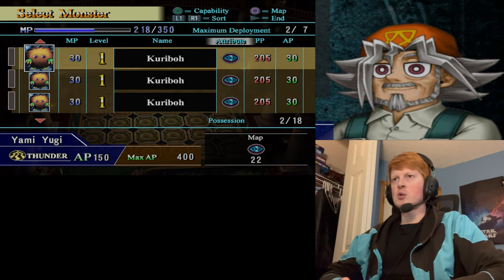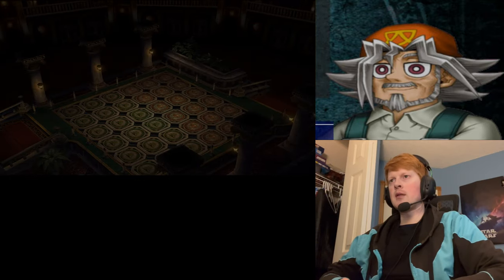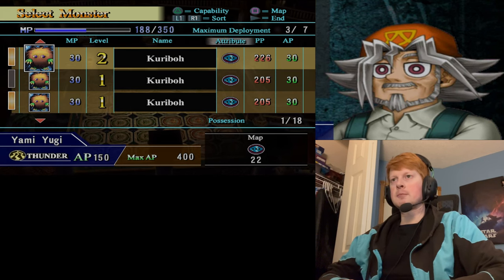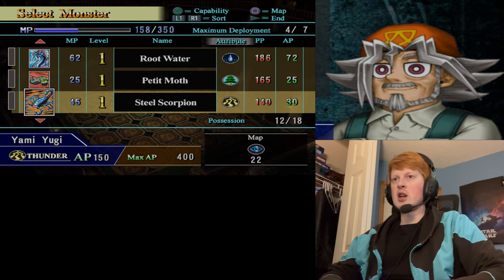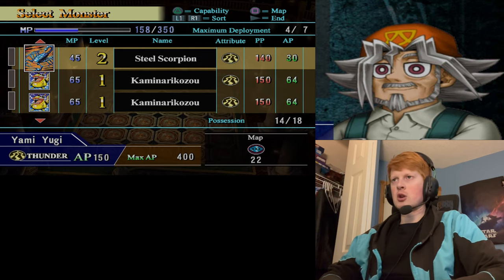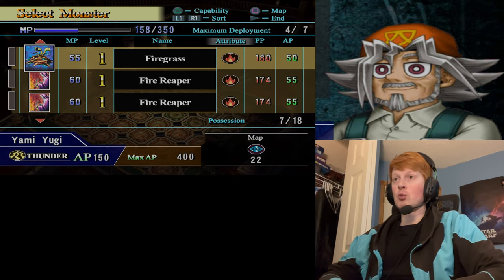Between these three Karibos, which ones are closer to leveling up than the others? That one — maybe. That one — not even close. Three Karibos and the Feral Imp are involved here. I haven't used any other monsters, really, other than thunder and dark. So why not? Since I know that Grandpa is going to be bringing in some wood monsters, I'll pick the fire grass.